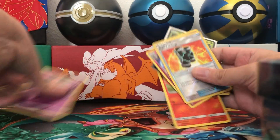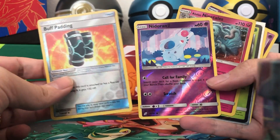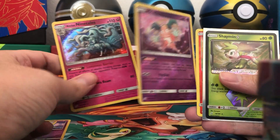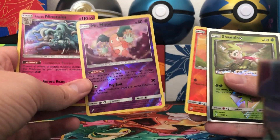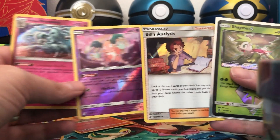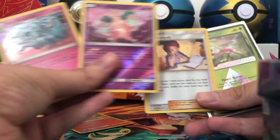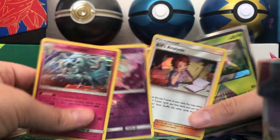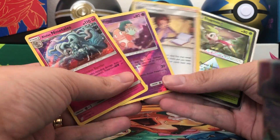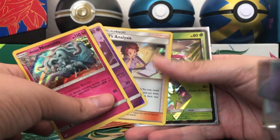We got a reverse holo Buff Padding, reverse holo Nidoran, holographic Alolan Ninetales, reverse holo Mr. Mime rare, Charmander, reverse holo Bill's Analysis, and a Shaman Prism Star. That's pretty much the pull of the day. One of these four would be considered the pull of the day — you guys let us know in the comment section which one was your favorite. Thank you so much for watching. On behalf of Big C and Little C, stay safe out there and we will see you next time.